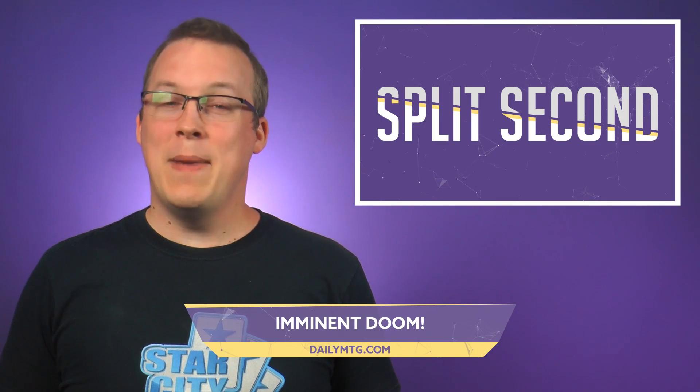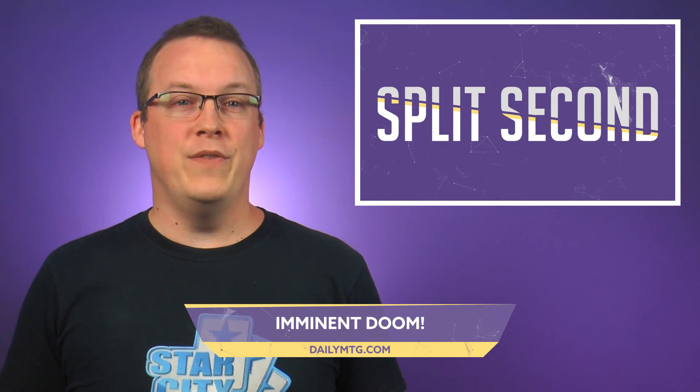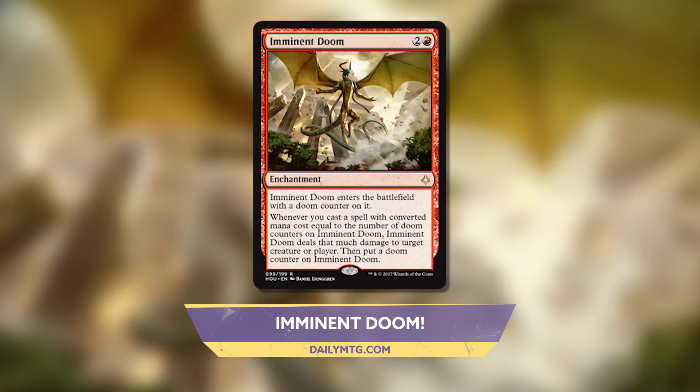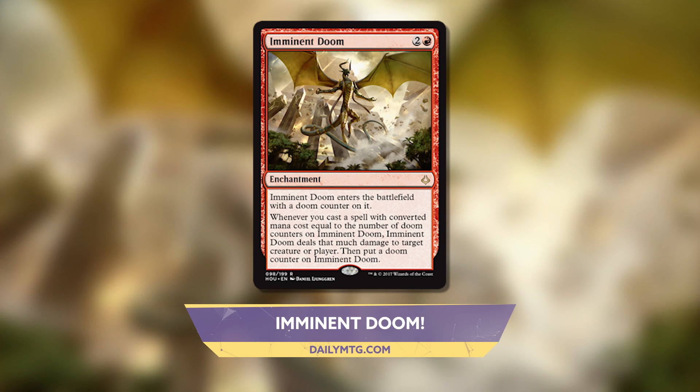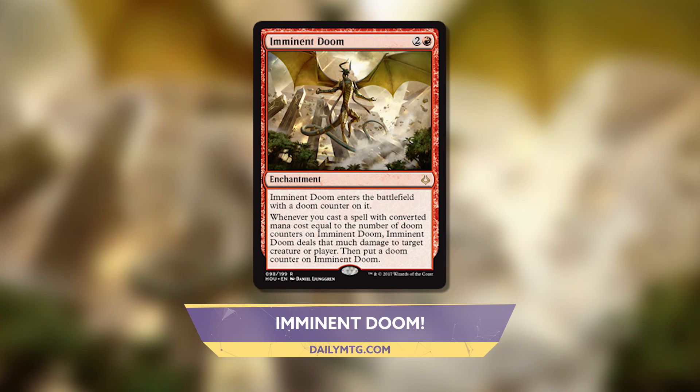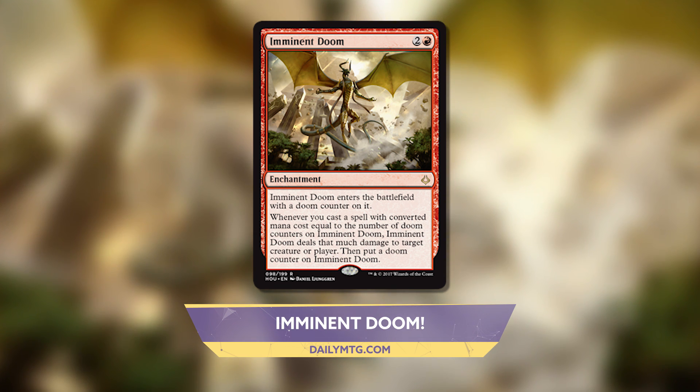Also on the Magic homepage today, Magic the Amateuring host Megan Wolf previews Imminent Doom — a rare enchantment for two and a red. It enters the battlefield with a Doom counter on it. Whenever you cast a spell with converted mana cost equal to the number of Doom counters on Imminent Doom, it deals that much damage to target creature or player, then puts a Doom counter on it.